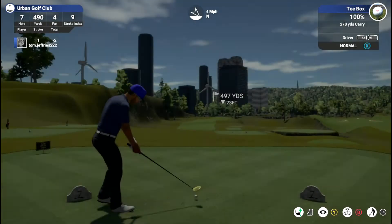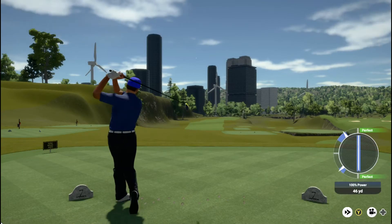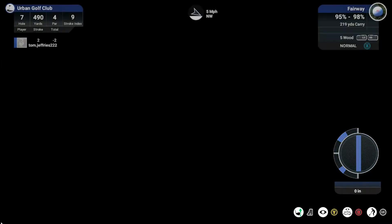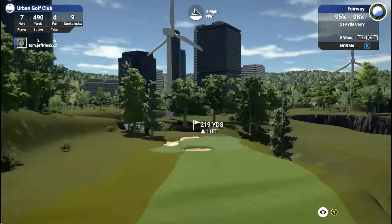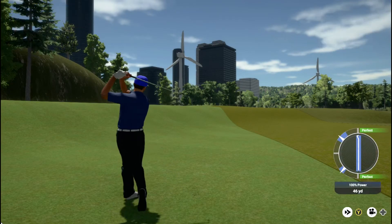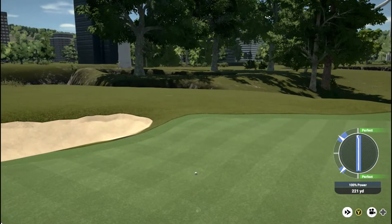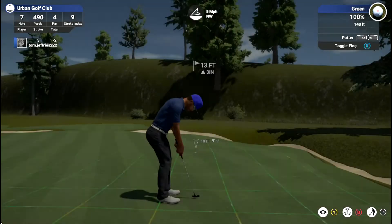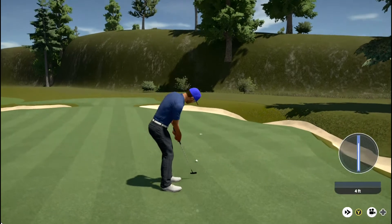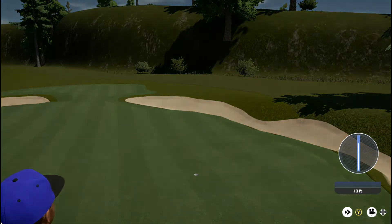On to hole number seven — a 490 yard par 4. I remember actually playing this in my practice round and doing this exact same shot; not particularly wise but it does hold the fairway so I thought I'd just do it again. 220 yards, just a little bit less from here. The bunker makes it hard to approach the flag and the green as a whole. But I take my five wood out and actually play a pretty decent shot there, which means we've got another makeable birdie putt coming up.